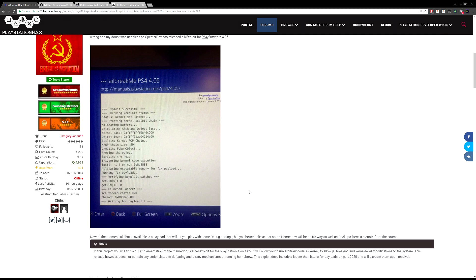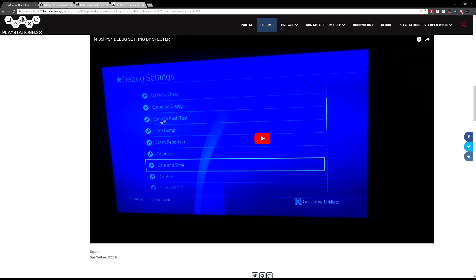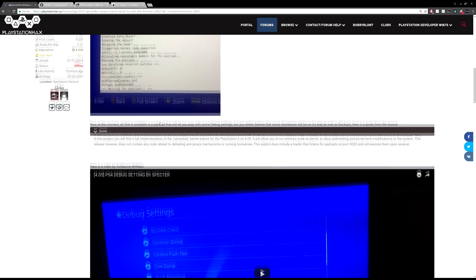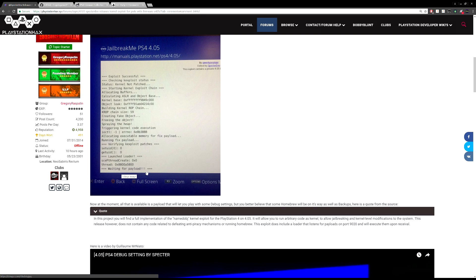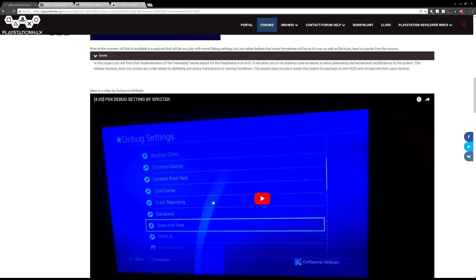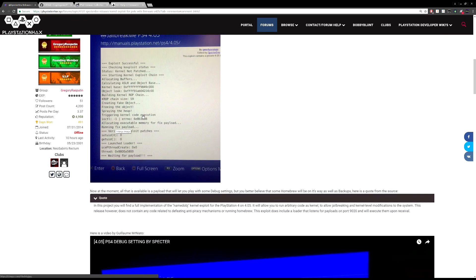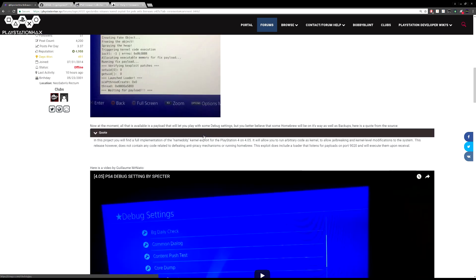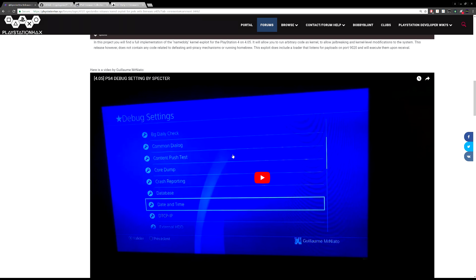What SpecterDev has actually released is a file that will let you enable the actual developer options. As you can see, they've got the video with the debug settings. The way it works is when you've got the server running, it waits for a payload — as you can see here, it says 'waiting for a payload.' You would run this file and tell the computer to send it to your PS4. Once it sends the payload, the PS4 executes it and runs whatever the payload has on it — for this one, it patches a couple things so you can run the debug settings. Though my understanding is the features and functions in there don't currently work.